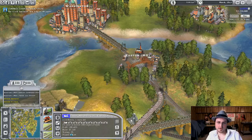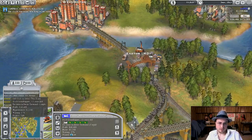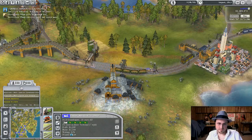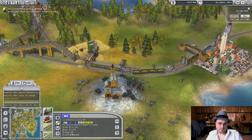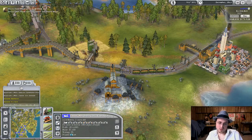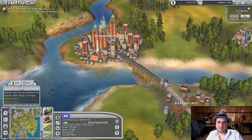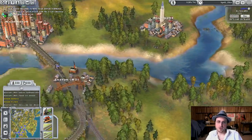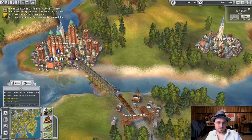Oh, a new train — the 4-4-0 American! Which actually is such a good upgrade. I'm going to upgrade everything to it, especially the older trains. I've got enough money. The Zephyr? Yeah, sure. And this one which I just built, just because it's such an improvement. So we're going to start to get into the territory of some trains that are better for freight and some trains that are better for passengers.